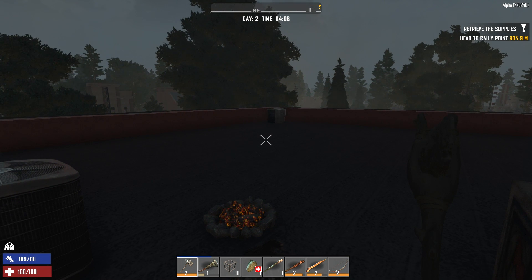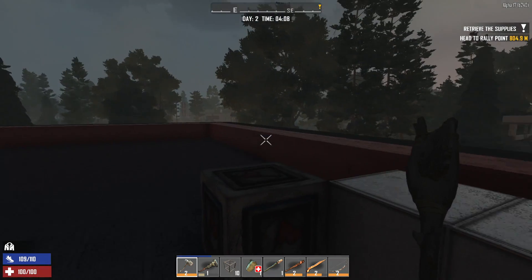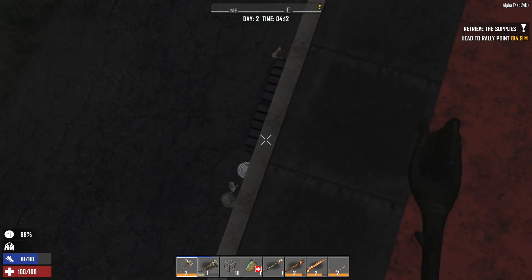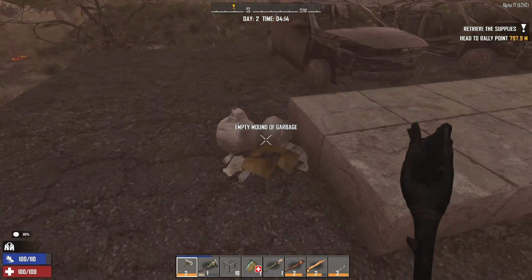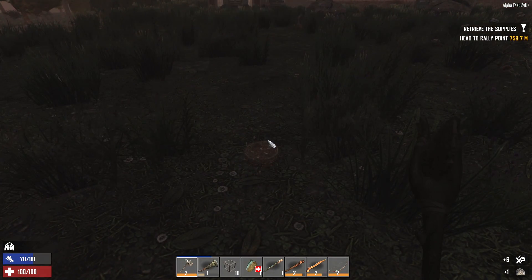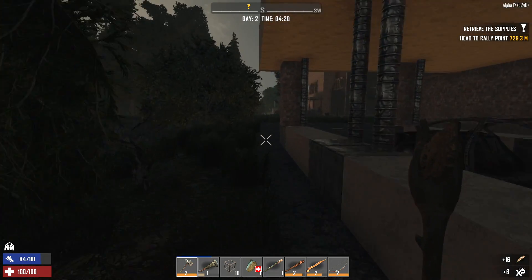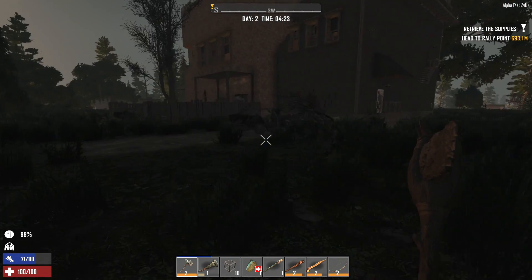What's up guys, Glock9 here and welcome back to Ramblin' Man. It's the morning of day two and I was debating whether or not we go to the trader first thing and make a little bit more room in our inventory, or if we just head for this quest line here, which is a fetch quest line. I'm sure it's gonna be some sort of POI we're gonna have to get in, clear out, and then do some looting and find the item the trader wants. We're just gonna head for the quest line first instead of backtracking to the trader.